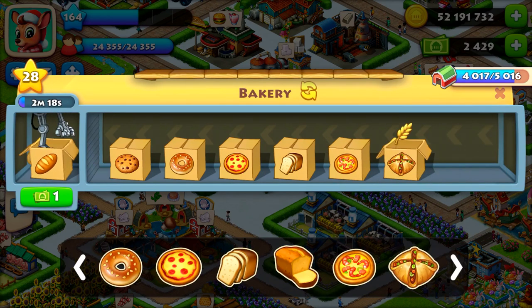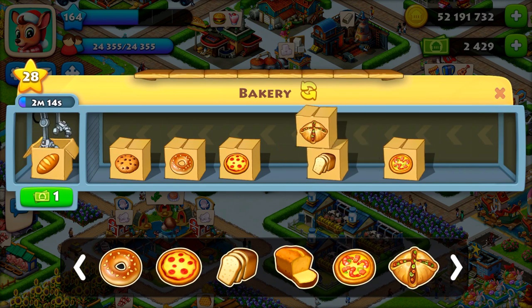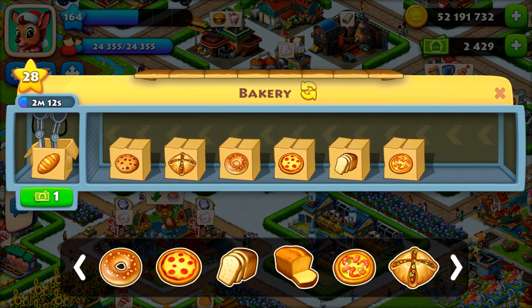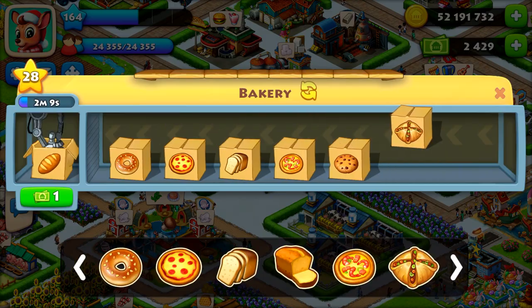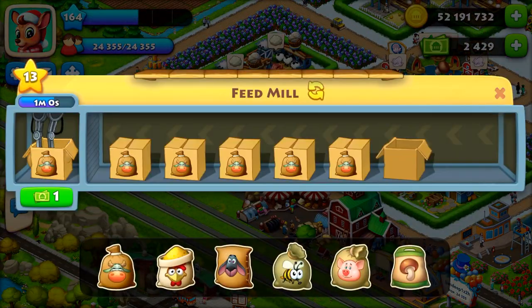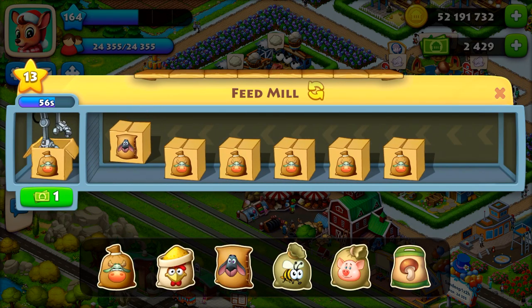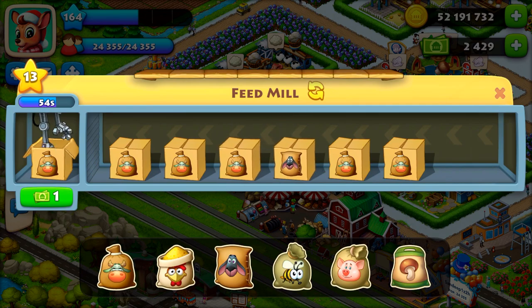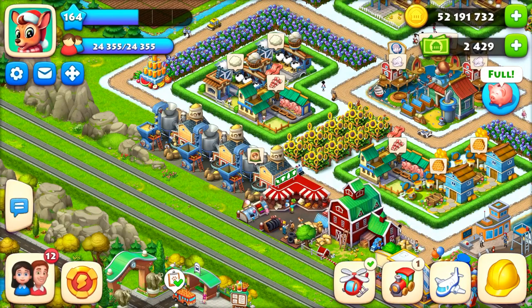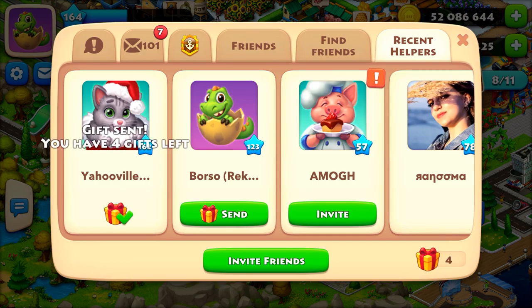The main drawback is you cannot exchange with the item that is already started producing — that is the only drawback. But you can easily exchange with the items that are already in the queue. You can see here in the feed mill also I can change — I think this perk is very useful in the feed mill. So that is all about the conveyor belt perk.